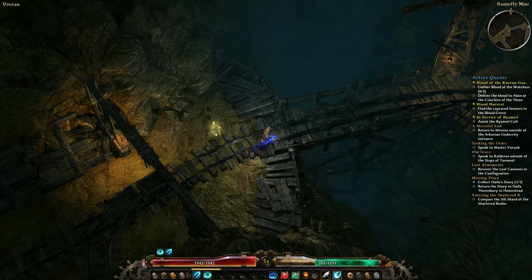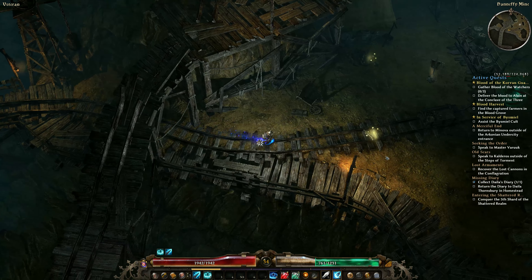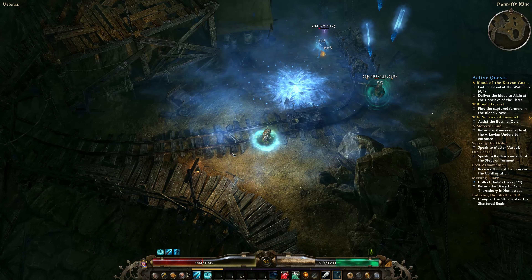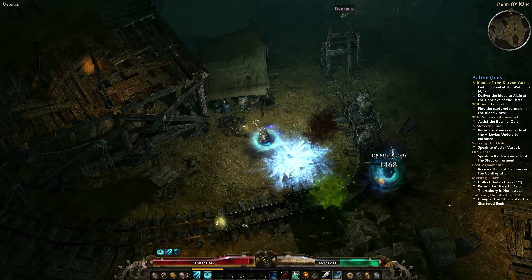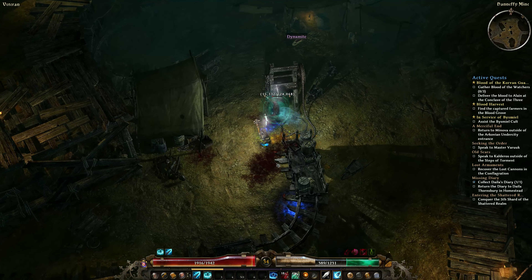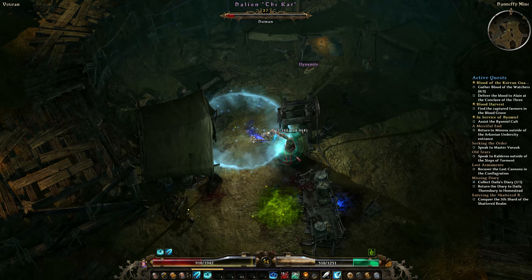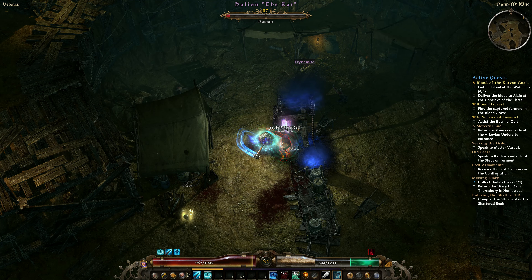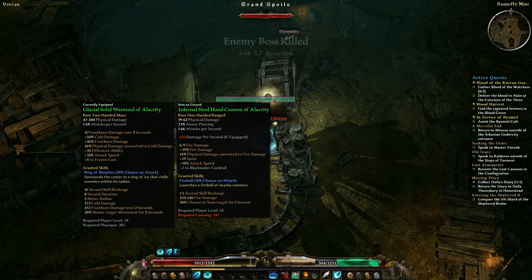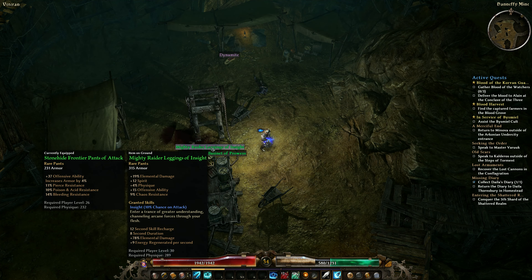It's not worth throwing away an aether cluster on him. We'll just run around a bit more aggressively — bait out the poison bombs, dodge them, heal up, and then finish him off. He dropped Dynamite, which is fairly lucky. Sometimes he does, sometimes he doesn't — I wasn't expecting one because it's pretty unusual.